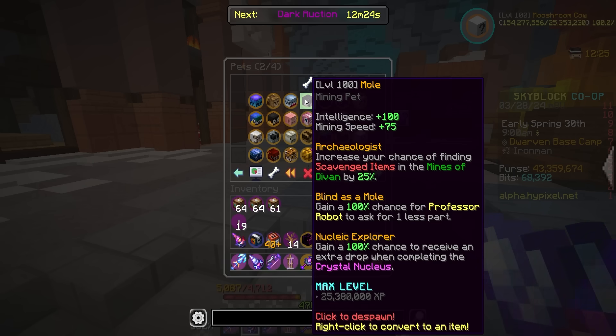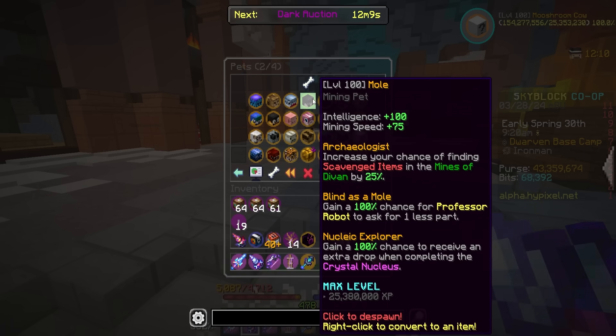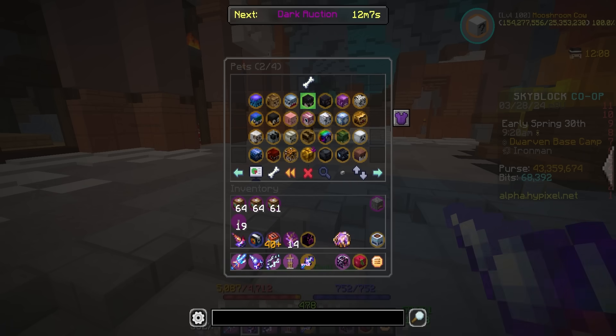The 'Nucleic Explorer' perk gives a 100% chance to receive an extra drop when completing the Crystal Nucleus — literally an extra roll at Divan's Alloy. That's great. I'm going to be using this pet a ton. I still need Divan's Alloy and eventually I want to get one — it's just not going to be easy.